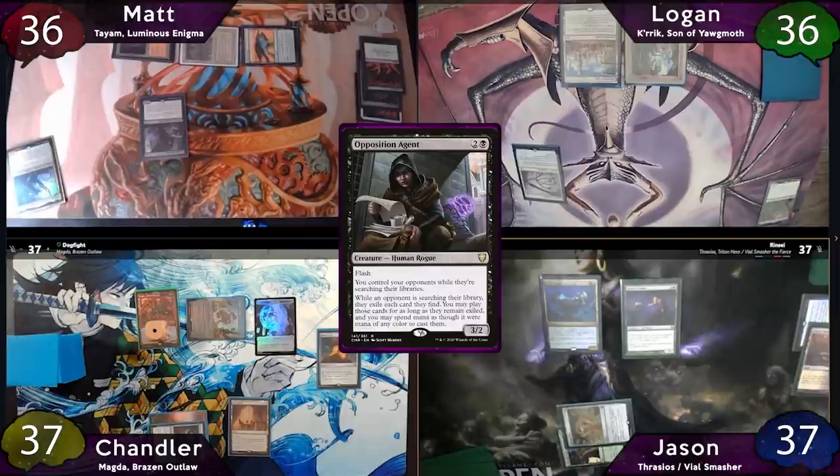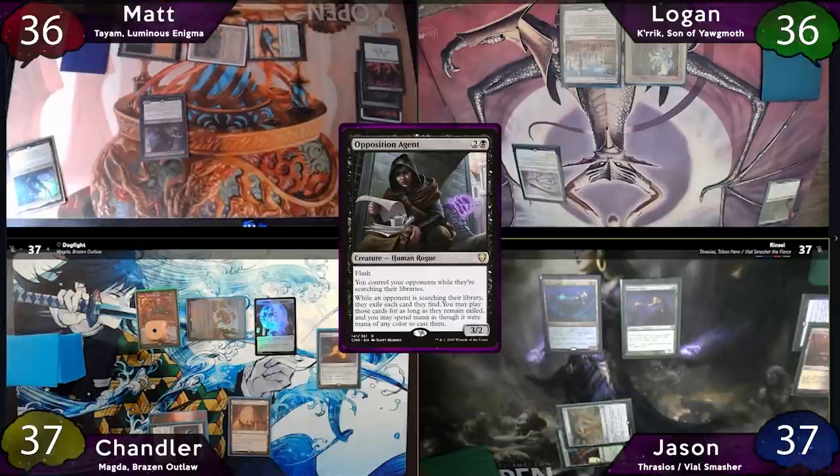The Opposition Agent will resolve, and so will Jason's searching. So Matt gets a good look at Jason's decklist, and decides to take an Underground Sea out of there and exile it — it'll be represented with that card sleeve.